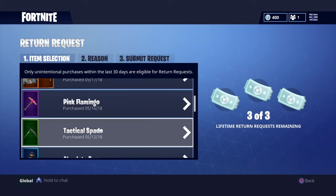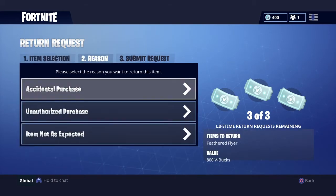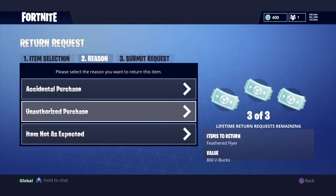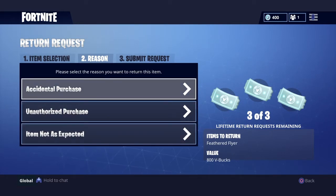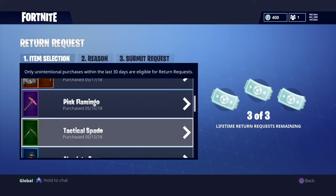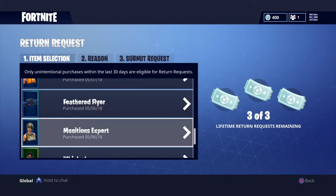You click on which one you want to refund and it will tell you the reason why you want to refund it. You just click any of them — it doesn't really matter which one you click — and then you submit your request. It should only take a few seconds and you should be able to get your V-Bucks back within seconds to buy new skins. You do only have three of these, and I'm not sure if they will add any more, as people could keep just buying things, testing them and then refunding them to buy new things.